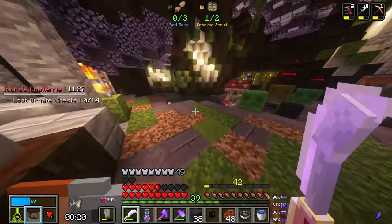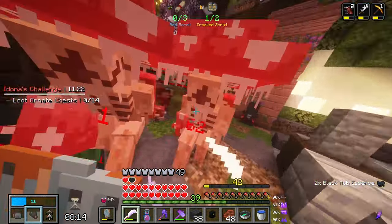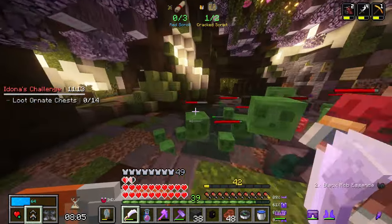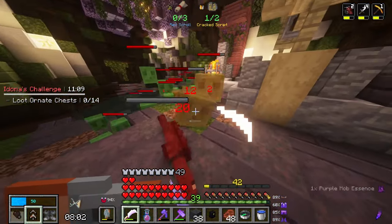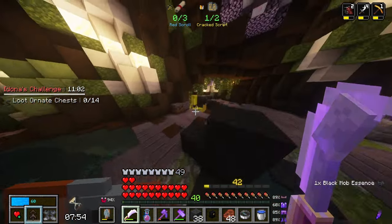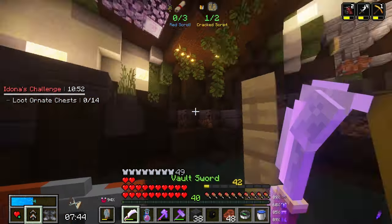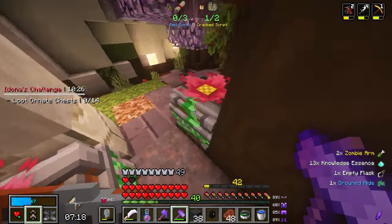There's also a challenge there — I'll just take it. Good on a chest. I guess I'll have to try and do that now. My health is actually not doing too bad — I'm all right, but that's a lot of mobs. Please give me a red scroll — no red scroll. Okay, I see how this game is. We'll take this because we need the knowledge.